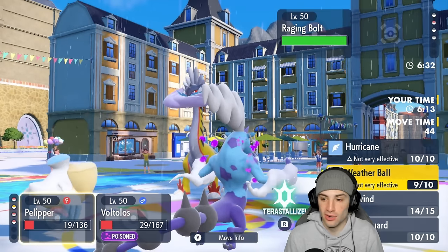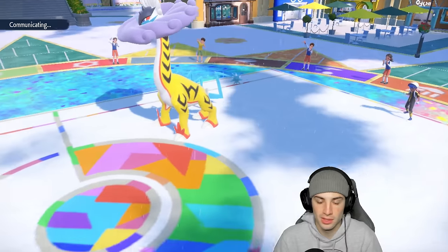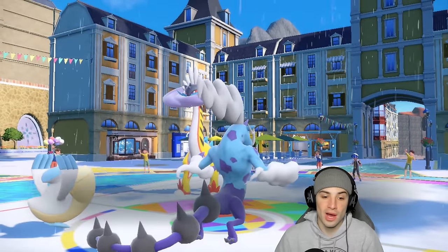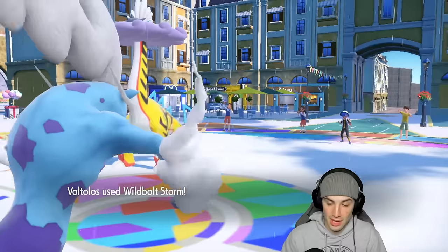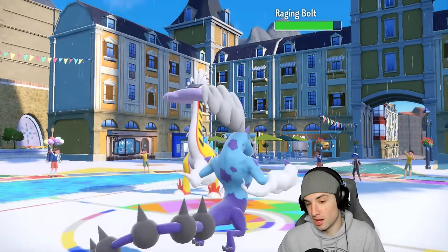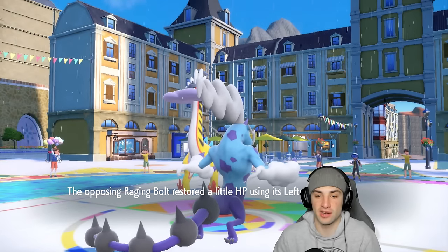That would have been an easy double KO and the match would have been close. But we'll take that all day! From here we're just launching Hurricanes and Wild Bolt Storms — I wish I could Snarl here. They start going for Thunderclap which is totally fine, because I believe their Tailwind runs out here. Our Tailwind is still going so I can bring out Baxcalibur and look to finish off this match with a Glaive Rush. They still have Tera type which could be Fairy Tera.